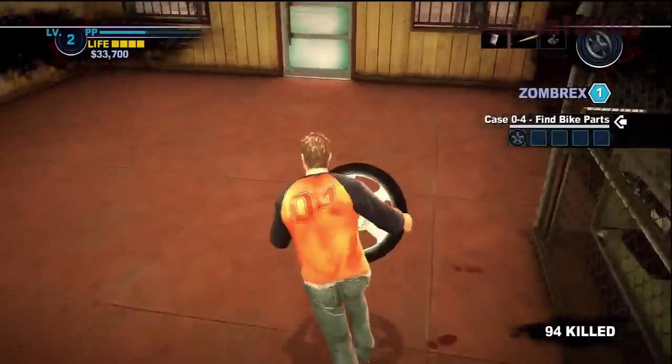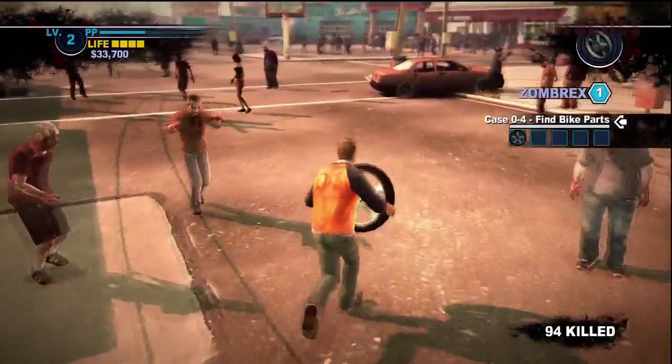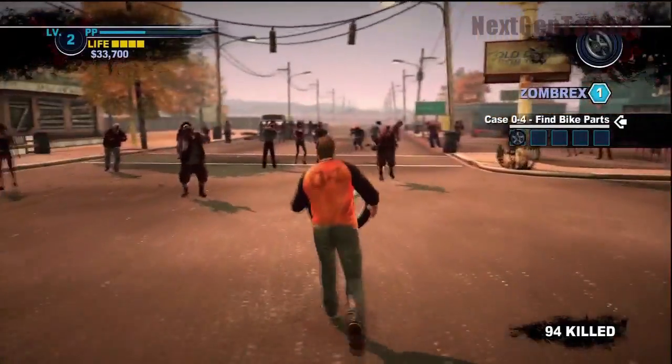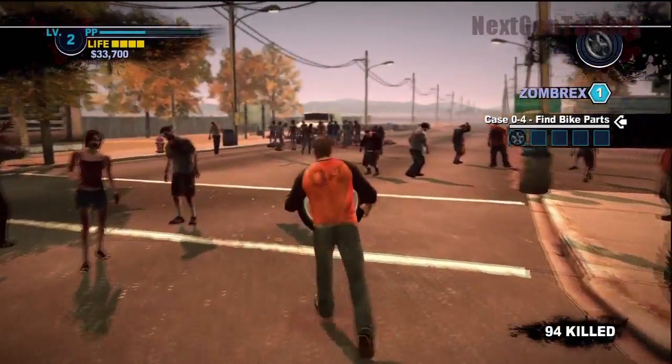You can't put the bike parts in your inventory — you have to carry them, you have to have them equipped. So pretty much you've gotta haul it back to where the bike is and drop off the wheel. I'm not even sure if you can attack with it, but it probably wouldn't be that effective anyway, so you just gotta run back with it.